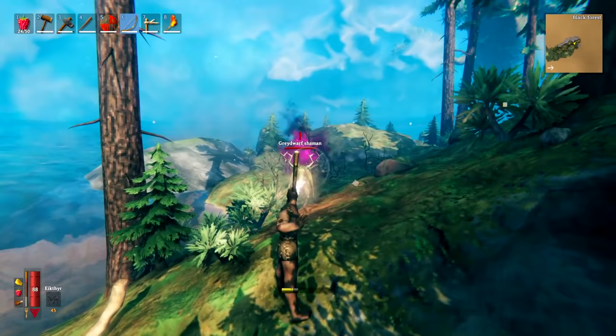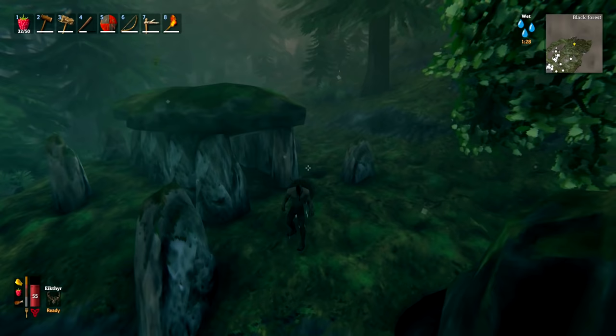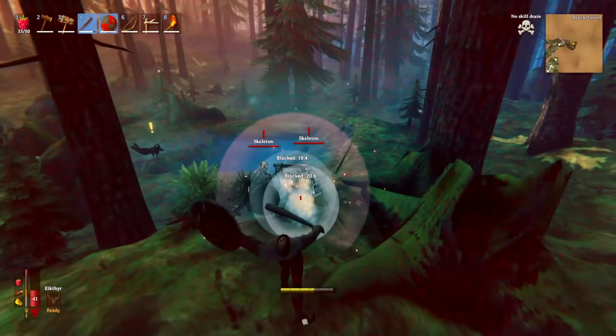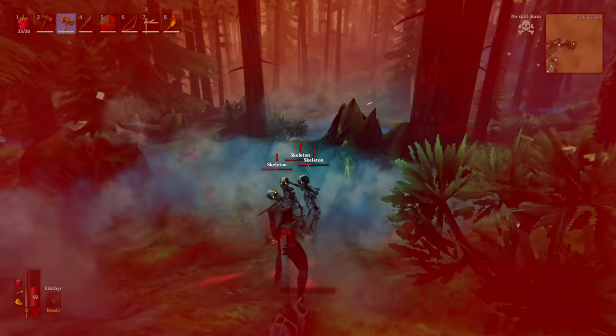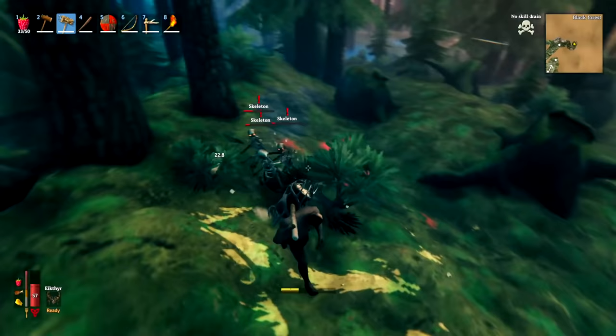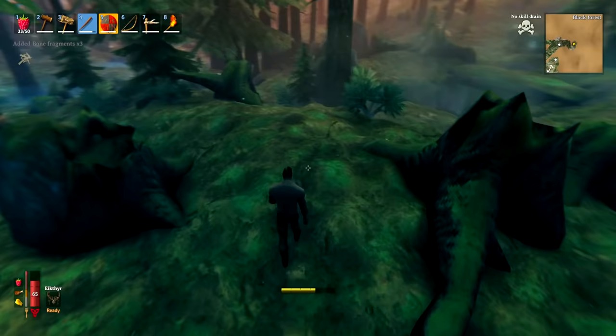If you find a greydwarf spawner, make a note of its location because you'll need it to get the seeds to spawn the Elder. There are two types of burial chambers in the black forest — one more common open type and another more buried and hidden in the hills — but both provide the same drops. The stag breaker can be used when there are multiple mobs to hit several at once, which is helpful when you're outnumbered.